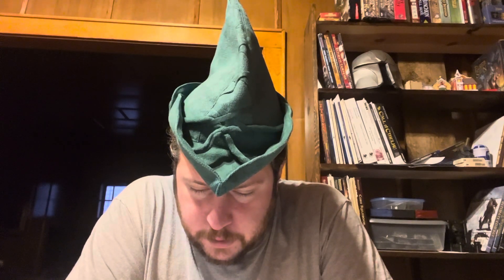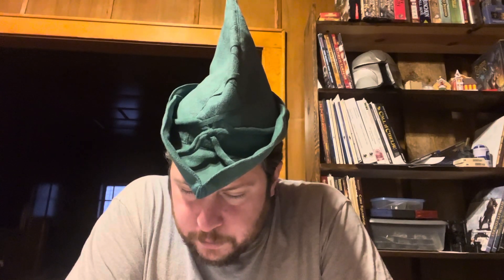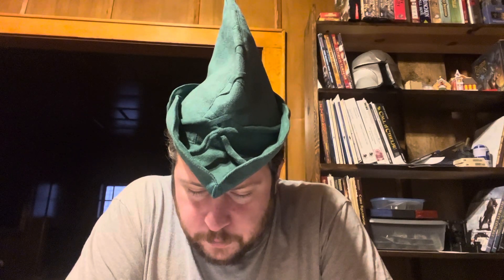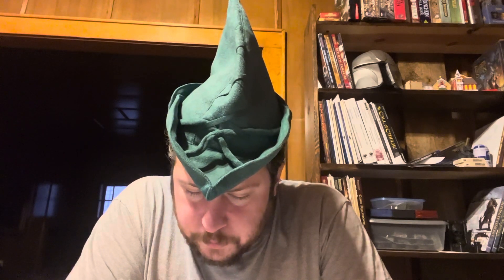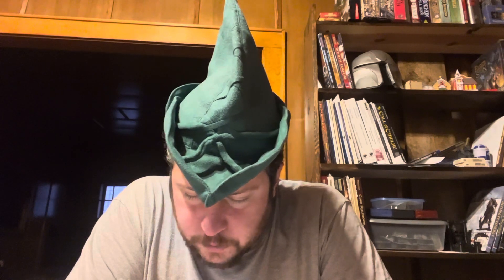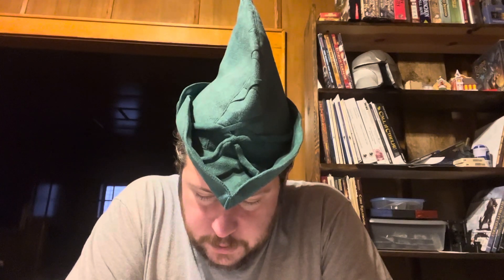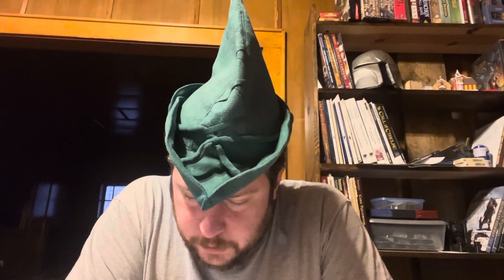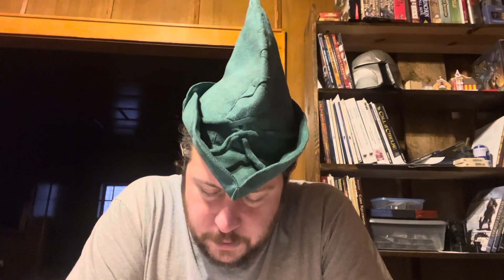Sipping Demon: at 13th level, a Hungry Ghost Monk gains 1 temporary hit point each time he hits an enemy with a melee attack. The monk gains a number of temporary hit points equal to his Wisdom modifier when he scores a critical hit. The maximum number of temporary hit points the monk can have is equal to his monk level, and the temporary hit points disappear one hour later. The monk can only use this ability when he has at least 1 ki point in his ki pool. This ability is considered by many good monks to be a corruption, and replaces Diamond Soul.